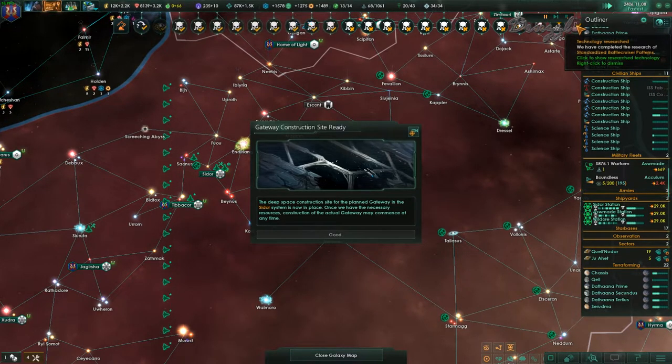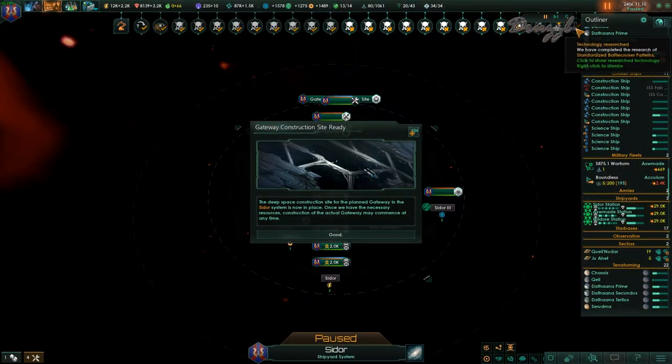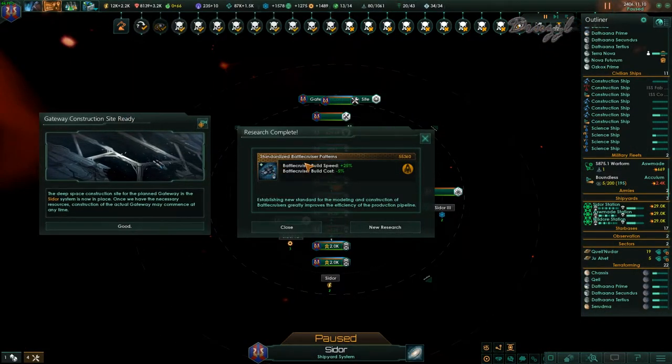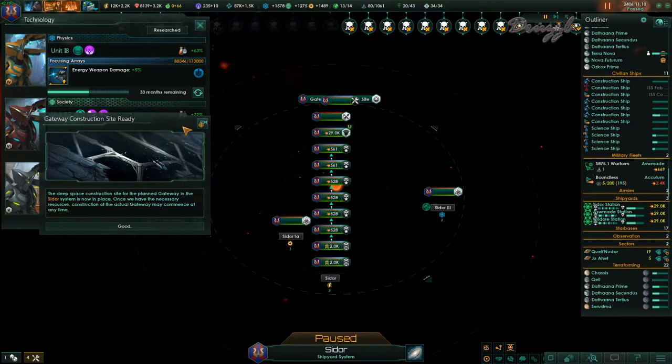We got a gateway construction site for one in Sildor — surprise! We also got battlecruiser build speed and cost reduction, that'll be useful. Let's do the same thing with strike cruisers.